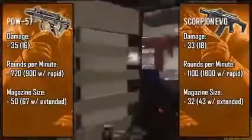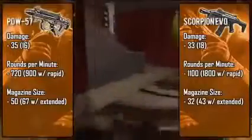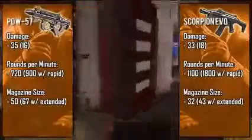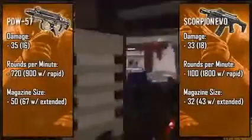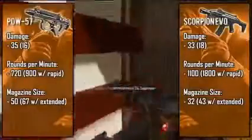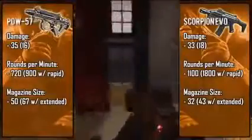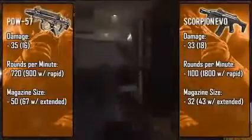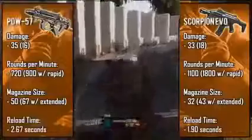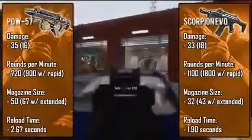What makes the PDW so effective is its massive 50-bullet magazine. This gun can easily be compared to the P90 — it even has that signature flat-looking magazine. With an extended clip you're looking at about 67 bullets, which is starting to get into LMG range. The Scorpion has a rather small magazine at 32 bullets, and paired with its insanely fast rate of fire you'll run out of bullets quickly. With extended clips you get 43 bullets, which is still smaller than the PDW's standard clip. However, the PDW has the slowest reload time at about 3 seconds, while the Scorpion reloads in just under 2 seconds, though the 50-round magazine easily compensates for that long reload.